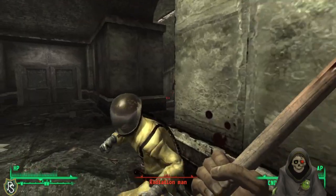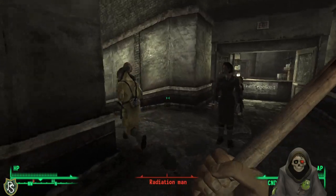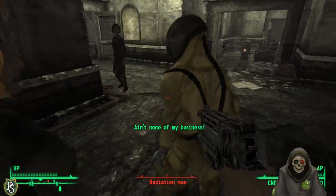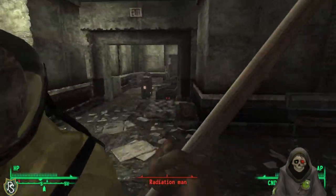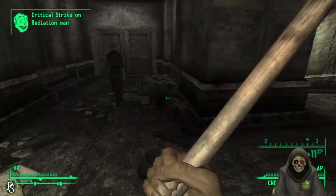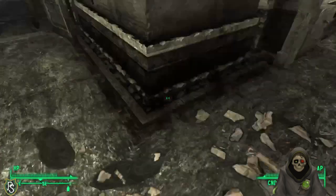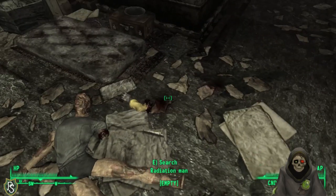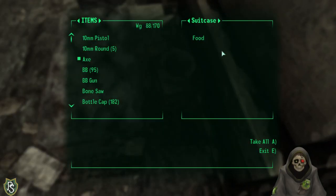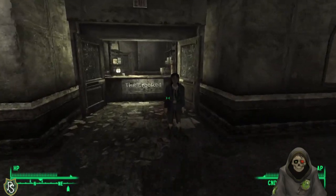Accidentally triggering a hostile reaction from the police faction while exploring — everyone turns hostile. Reloading. Trying again more carefully. Fighting off two guards and taking their equipment. Using rat meat to restore health. Quick saving before continuing.